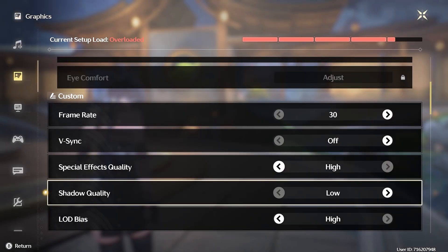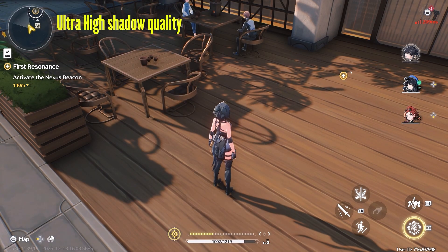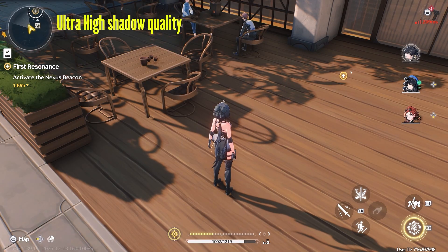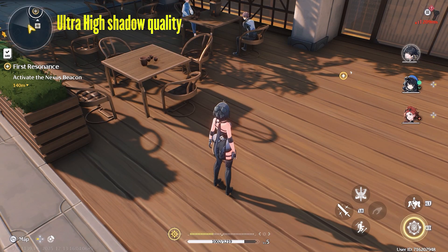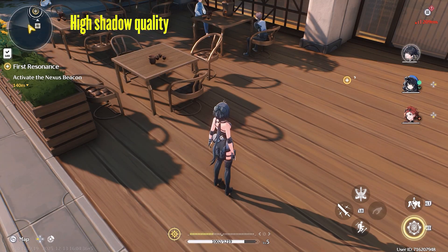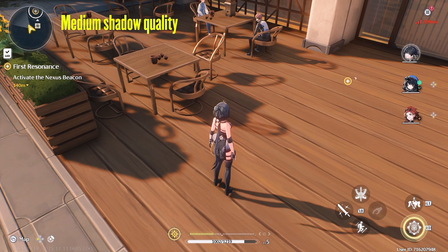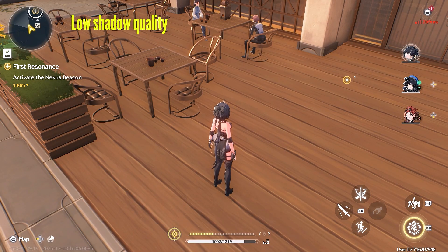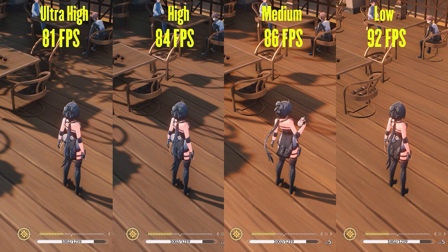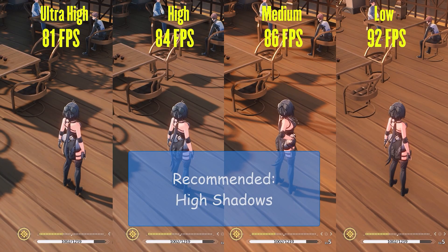Next is shadow quality, which controls the resolution of shadows in game. Ultra high has very good shadow resolution as expected. High also has very good shadows — in fact they are barely any different from ultra high. Medium also has a good amount of shadows, but the resolution takes a hit, making them pixelated in some spots. Low disables all shadows entirely, which looks very bad. Here I would recommend high shadows, but if you need more fps, you can select medium as well.